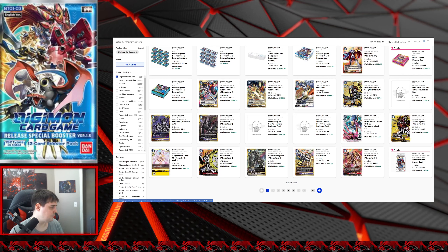Beelzemon is at $115 — he's creeping up. You can see from the market price he's been bought out a little bit and then reposted. This is a good card; the alternate art is obviously very cool. Not much to say other than it's creeping up with only five listings. If you're wanting an alternate art specifically, get one before they go away, or get one before the reprints come out and before those go away too.